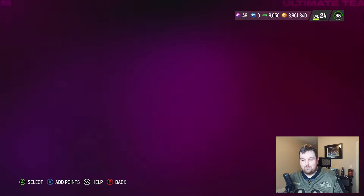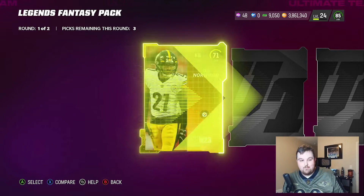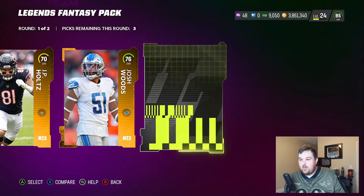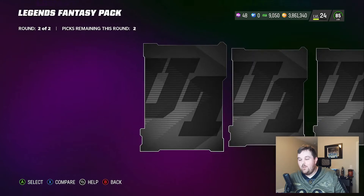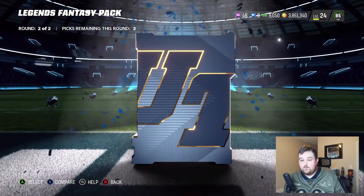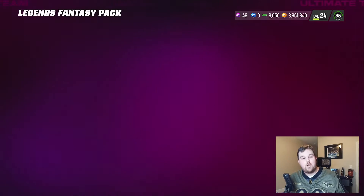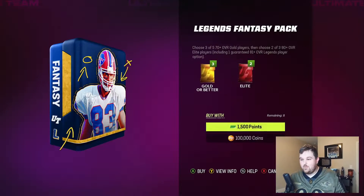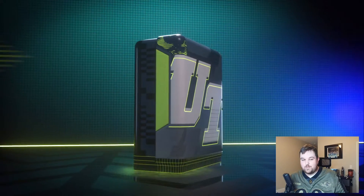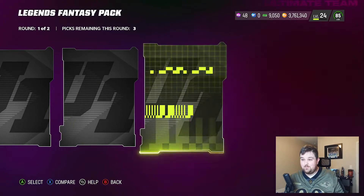Tyler Lockett 84, solid. Darnell Savage 80, and then we got 83 — sorry, I misread that card. Enough with the dorkiness — let's see if we can do a little better here because this first round's not great either. Give us the first round elites, man! Tyree Phillips, Melvin Gordon, Lester Hayes. Maybe if I don't say anything it'll be better — we're going to try a different method to get a good card, going backwards in checking the cards.